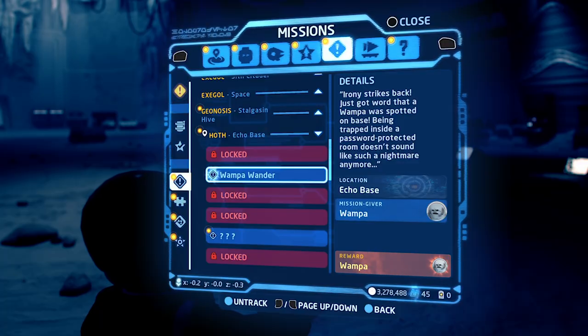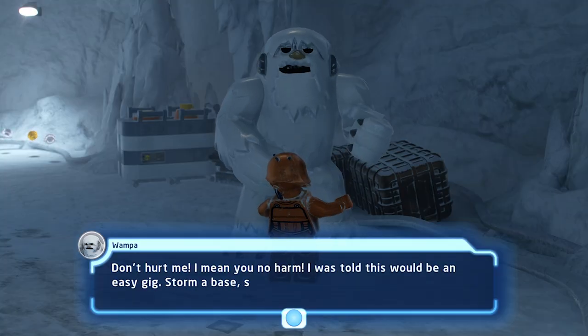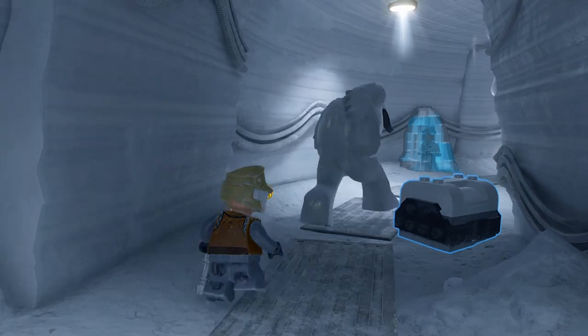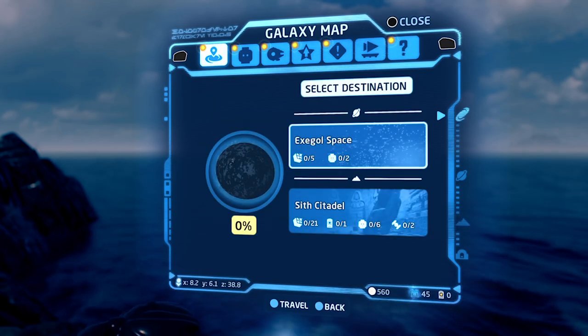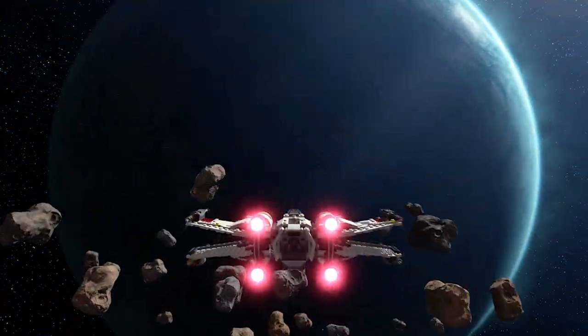There's a mission in the game in Echo Base and I really love the Wompat in it. He's so nervous and he doesn't want to get caught, and you're just trying to help him sneak out of the base. There are also missions where the player follows a string of quests — that mission giver might send you from Akto to Exegol, and you've got to travel across the galaxy to finish it. That's something new we haven't done in previous games.